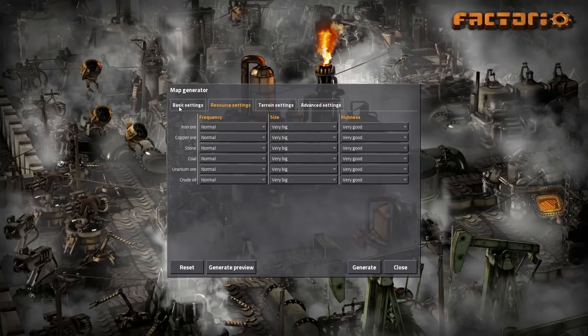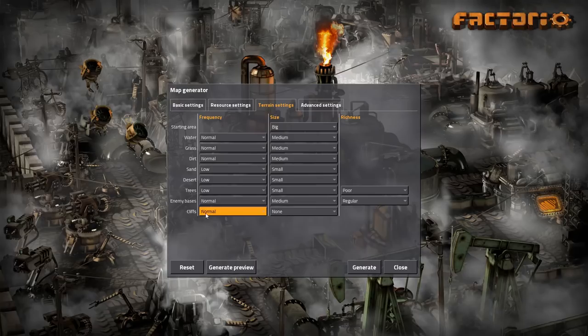In the resource settings, I have a map seed that I've prepared. We have big and good settings because I find it a bit tedious to keep building more train lines. The difference between normal and big is simply the length of train needed to get to more locations, and how often you have to rebuild a location. Big starting area, low amount of trees, normal enemies.